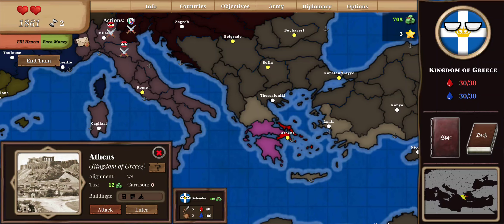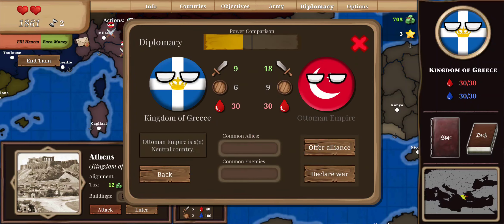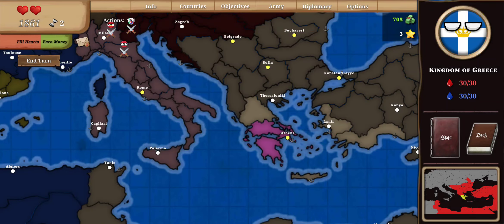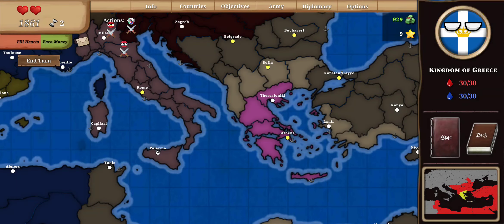Each has an idea — I will declare war on the Ottomans. And boom, first territory seized.